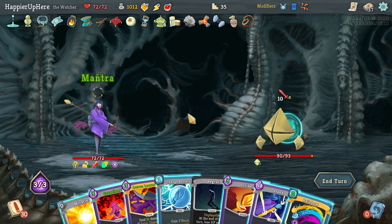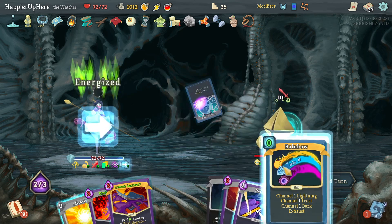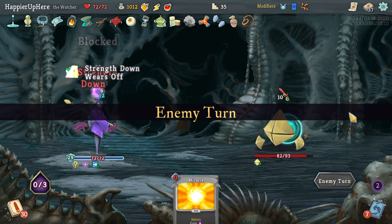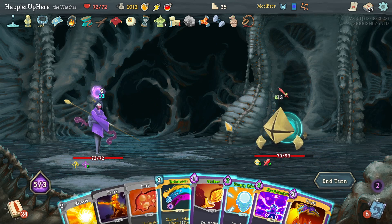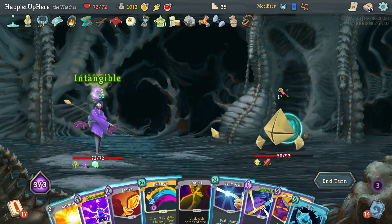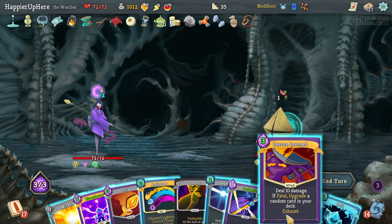Got the Old Walker with 10 incoming. I'm going to lose my Buffer to the Regret so let's do Charge Battery, Rainbow, Defend, then Hologram the Charge Battery again for lots of energy next turn. 13 incoming - I can't do Blasphemy anymore. Let's do Vault. Rainbow, Rainbow to get a little block so the Decay doesn't deal damage, then Vault.